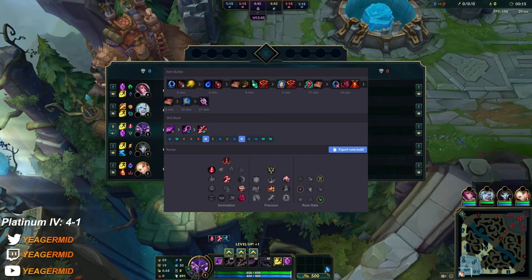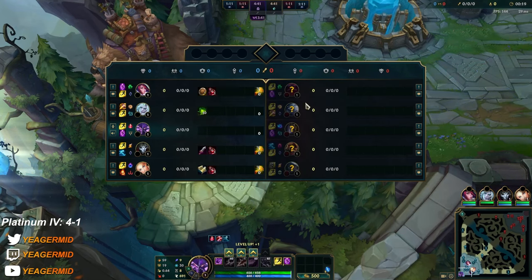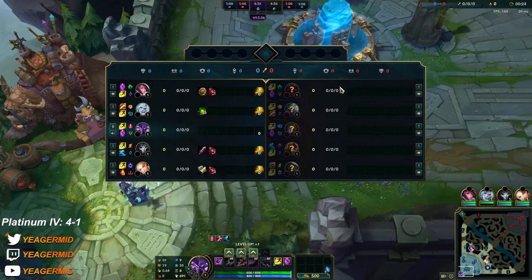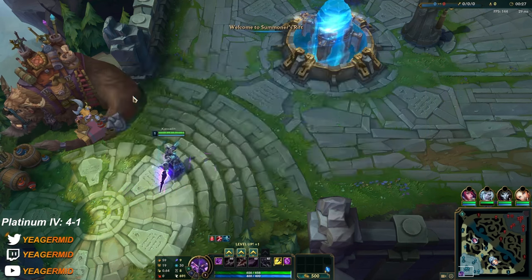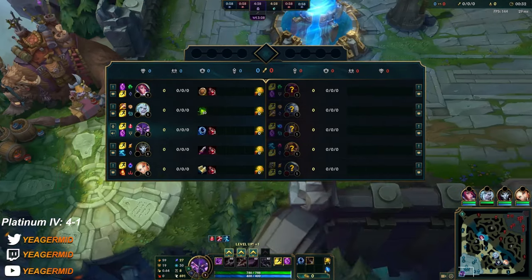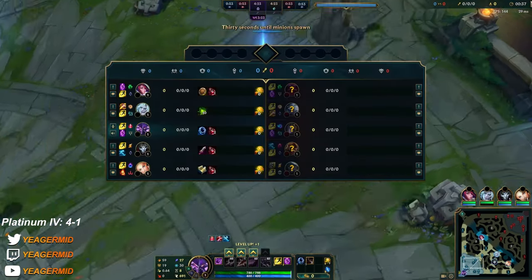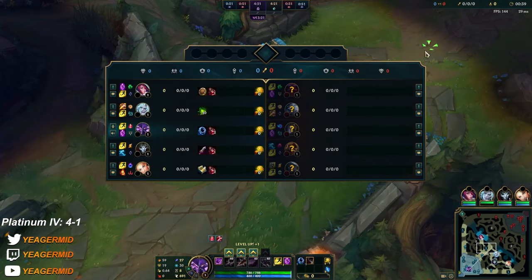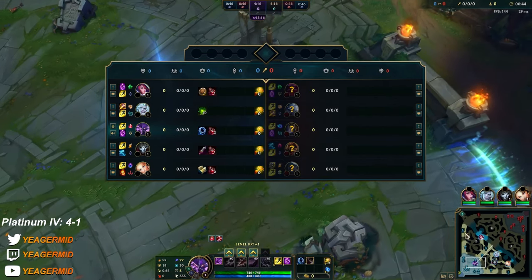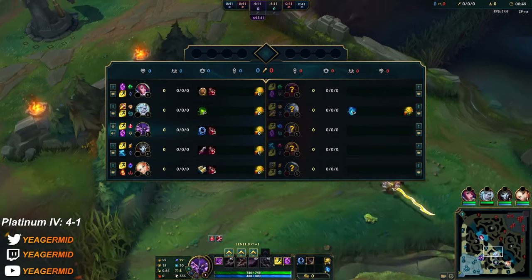Orianna matchup now. We are pretty much a paper team against two tanks, so they have a really good balance of frontline, carries, and healing with Orianna. They have a pretty solid comp. But you know comp does not always matter — but if the enemy comp is too broken and you have a complete paper comp, like Twitch support, Kindred jungle, or something like that, just dodge. If you have a normal comp it's okay — you can still make it work.